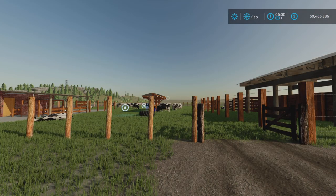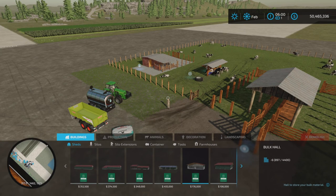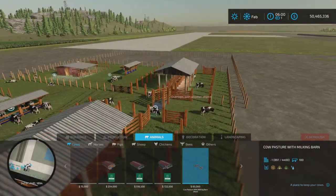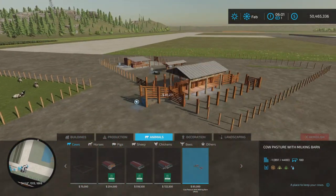Loony Farm Guy here with the new mod test for Farming Simulator 22, and this is for all platforms: PC, Mac, and console. I'm on PS5 on Rock Crawl for this test. This is the Cow Pasture with Milking Barn by Fritz. 7.43 megabytes to download, and it is 11 slots on console. It is a cow barn and you'll find it under Animals > Cows — here it is: Cow Pasture with Milking Barn.